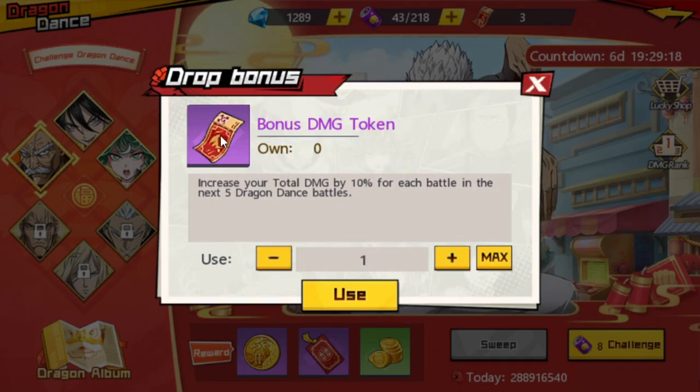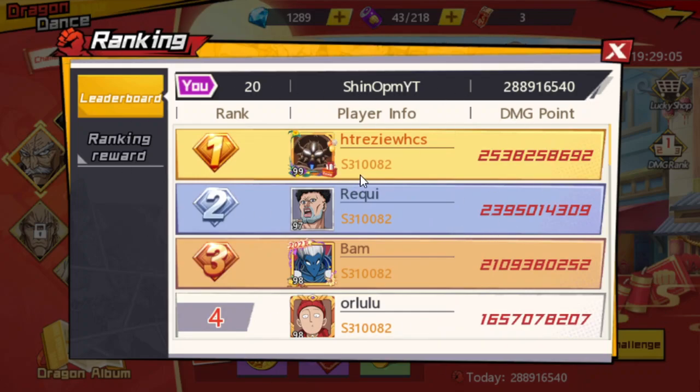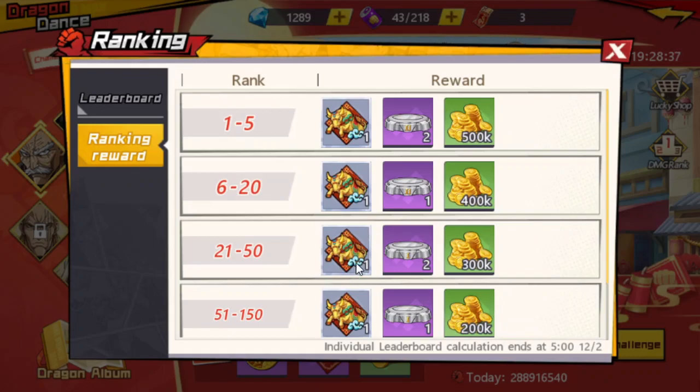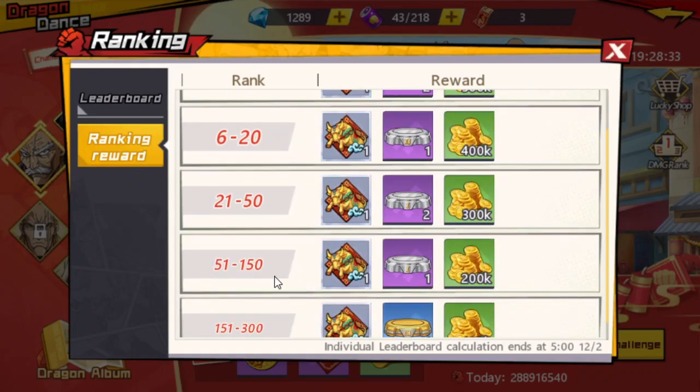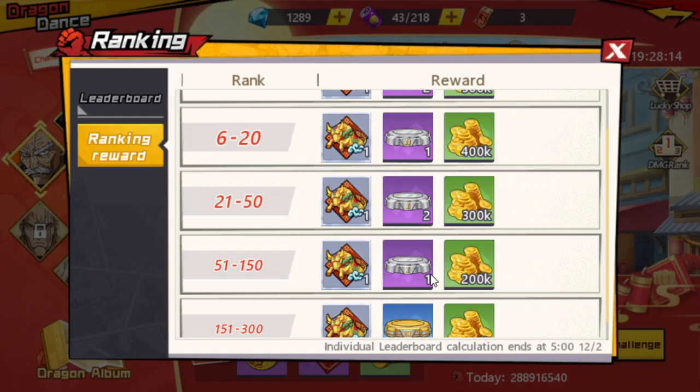The Bonus Damage Token matters because damage determines rank rewards, which are very good. This leaderboard follows your Peak Arena and World Boss grouping, so you compete against the same players. Ranking is based on total damage dealt throughout the week-long event. Even top 150 — roughly top 50 per server across three servers — earns you bases the game values at around 1,000 gems.